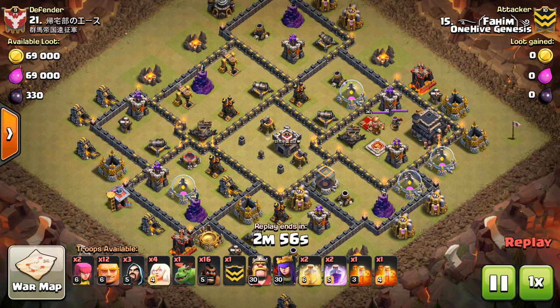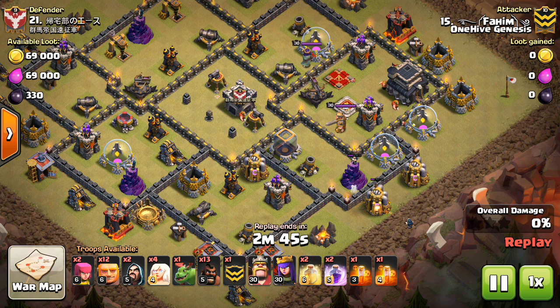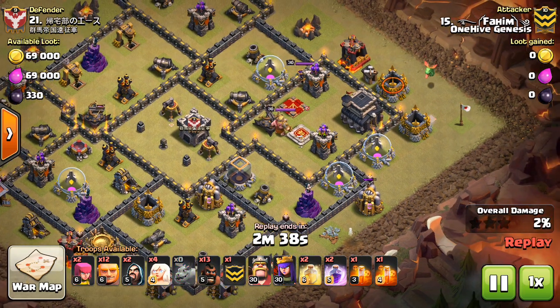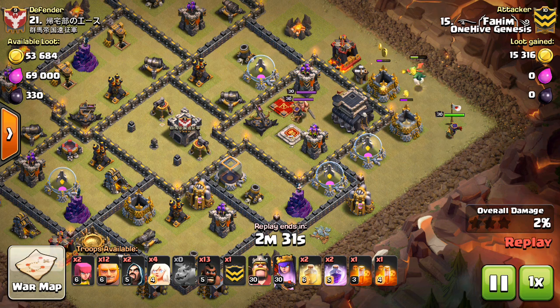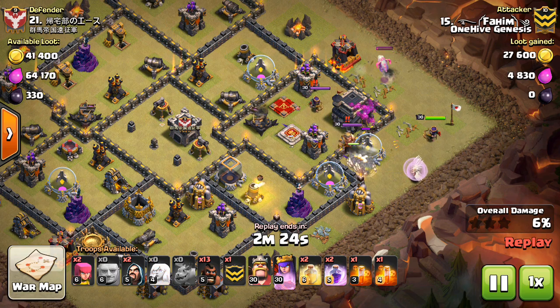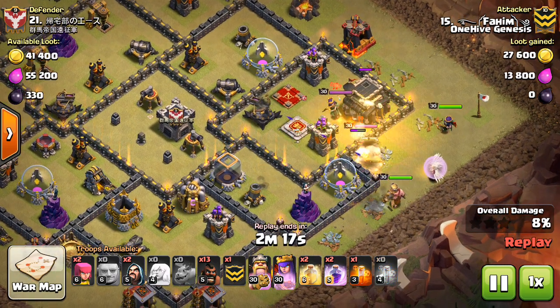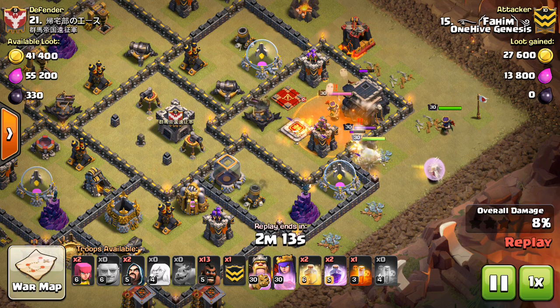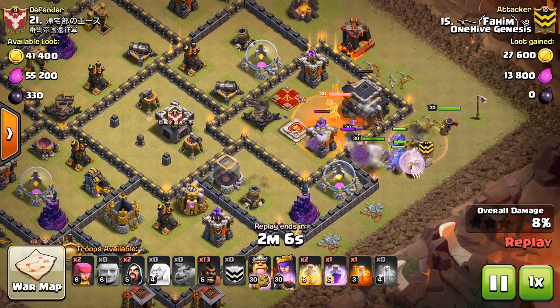Let's get this first one going to give an example. This is Fahim, and all of these are from our last war against the Asian clan. He sends in a few hogs, maybe to get the CC lure, and at least gets the funnel created. He has a baby dragon for the funnel, which is great — it takes out that gold storage. There goes the queen, nothing can hit her. And then here come the giants, keep them together because that way they'll get the splash heal. He drops a poison right here which helps slow down the heroes. Both heroes are on the giants at 30-30, so they're starting to go down a little quicker, but the poison helps, and he goes ahead and sends in his DPS troops which will take out the heroes pretty quickly.